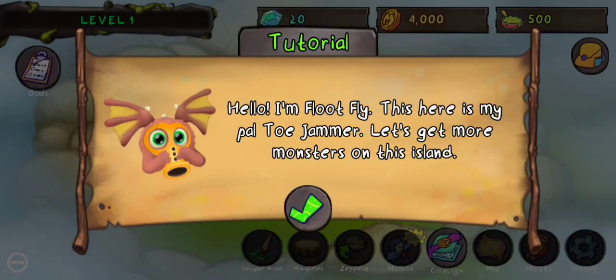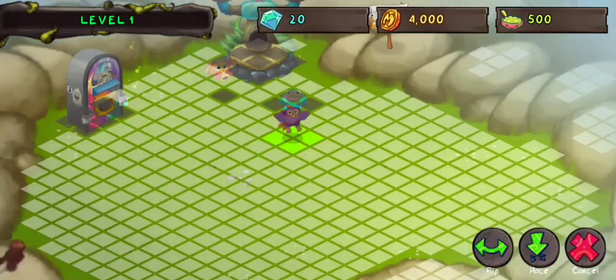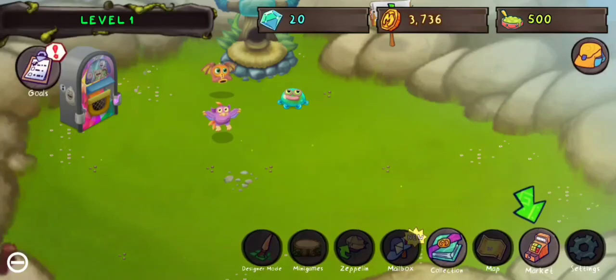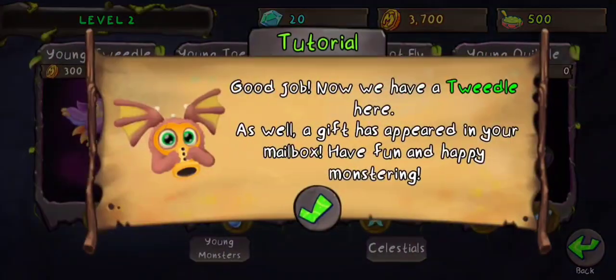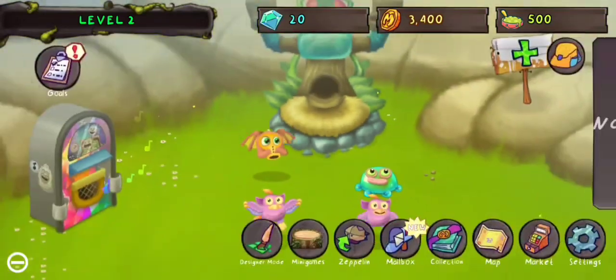Here we are. Flute Fly is the tutorial guide, I guess. Oh, so it's like Dawn of Fire — you can just place it down. And I see that it's baby monsters. Oh my goodness, this looks so cute though.